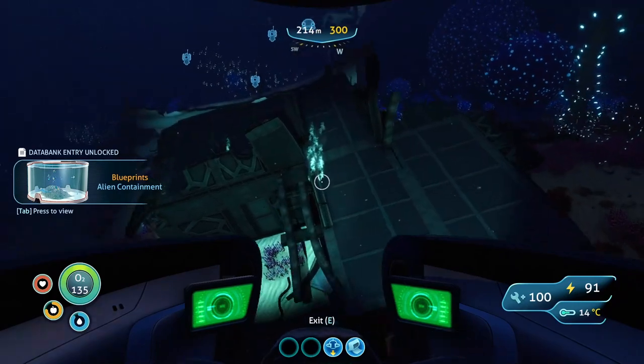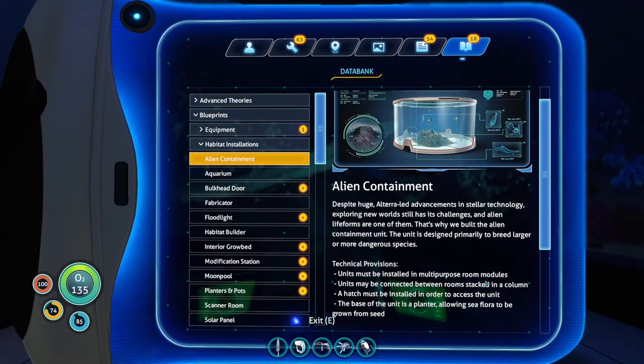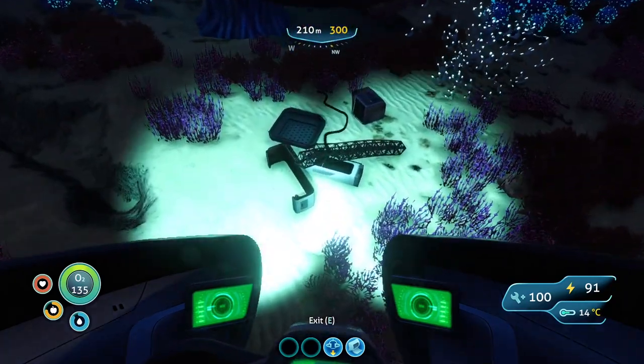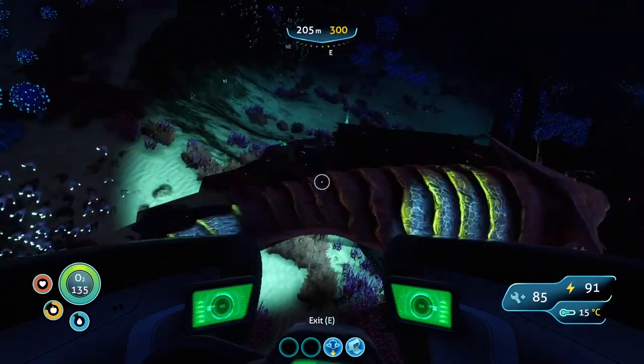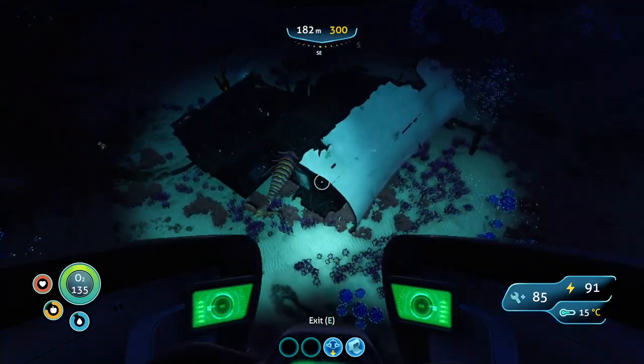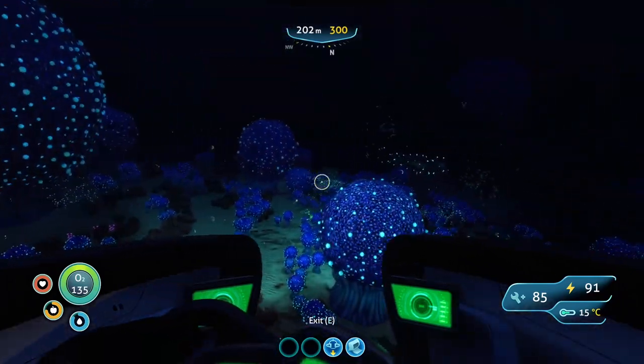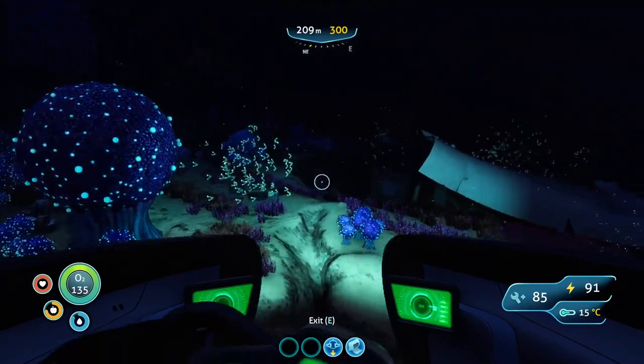Alien containment! Units must be installed in multi-purpose rooms. Connect to the rooms to stack a column - hatch must be installed to access the unit. It's a planter - seafloor to grow from seed. You can grow alien lifeforms in it. This is designed primarily to breed larger or more dangerous species. This place is making me nervy.